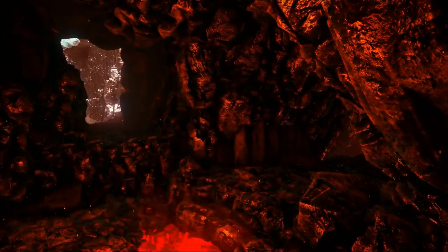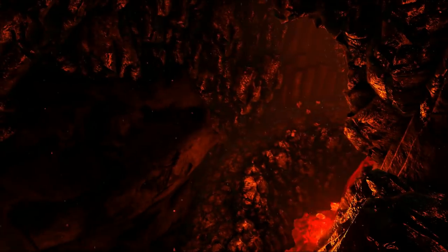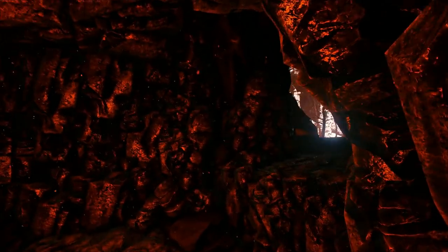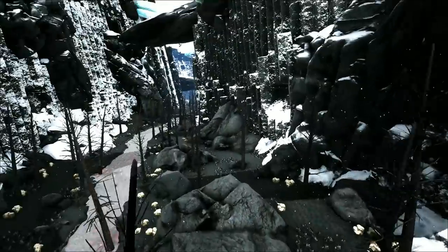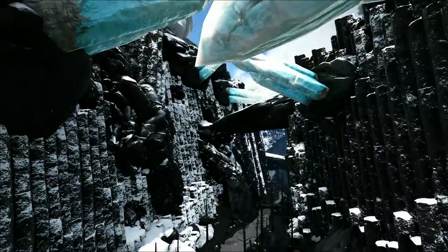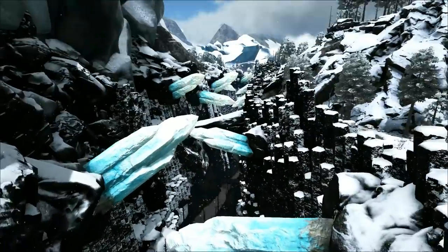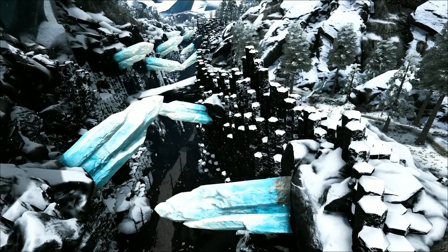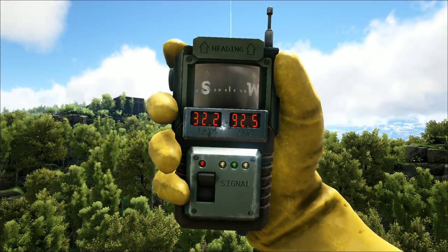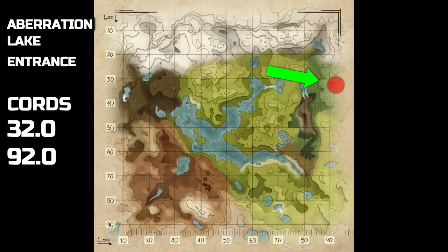You've basically gone underneath the mountain right the way around back to the other end of the trench. That cave just went back down into where we came from. That's not like a hidden place or anything, but cool to find. We're at 09, 70 for the other end of the trench.